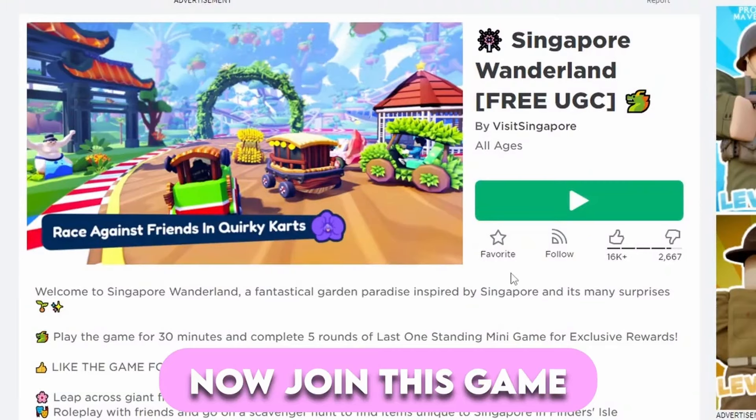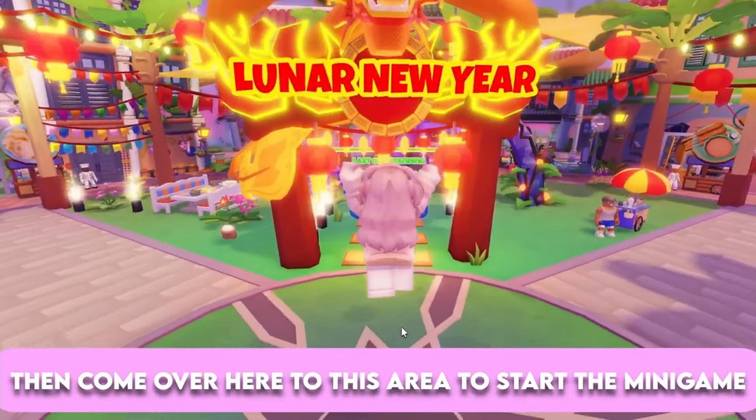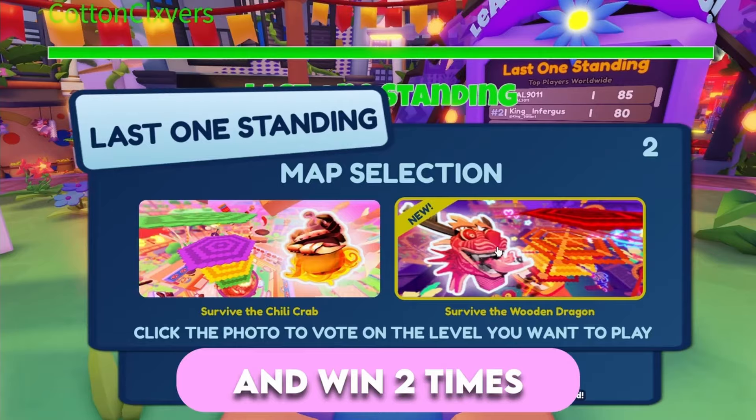Now join this game. Click on the green check mark on your screen, then come over here to this area to start the mini game. To get the free item, you have to play the mini game for 20 minutes and win two times.